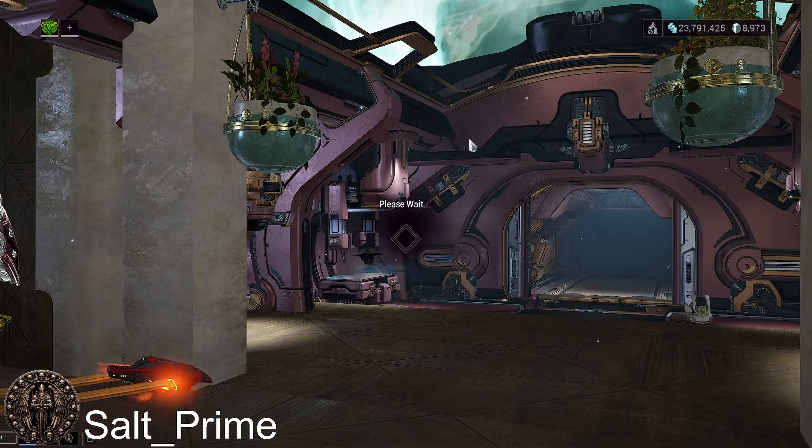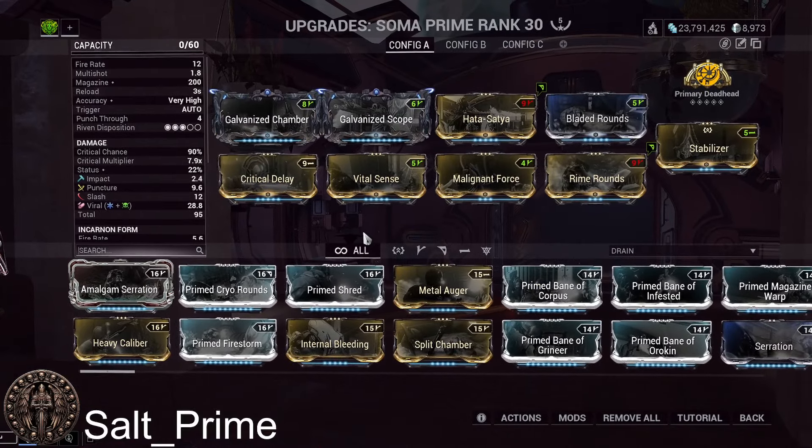Let's go into the build. The Soma Prime requires a spool-up time — a lot of machine guns in the game, like the Tenora, require this. It takes four shots before you reach your full fire rate, starting initially at 25% of your listed fire rate. It's not terrible on the Soma because it has a magazine of 200 rounds, and you're mostly holding left-click down and blazing away, so the spool-up won't affect you most of the time.